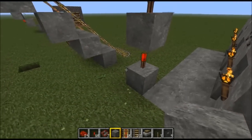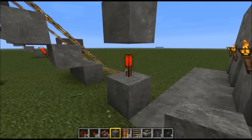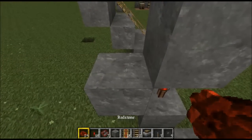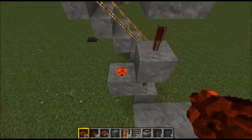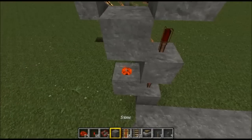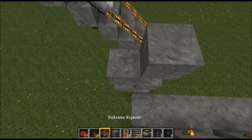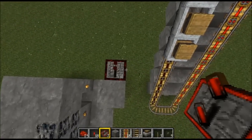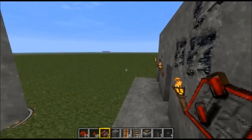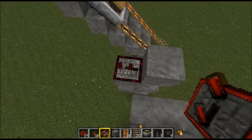Pretty basic. Now we're going to start on the second layer. Behind the on torch we're going to place another block. Then on top of that block we take a piece of redstone and place it on top - it will turn on, no problem, don't panic. Then on top of that redstone we'll place another block. And on top of that block we're placing a redstone repeater, facing the opposite way of your button. Your button's facing that way and your redstone repeater is facing the opposite way. We're going to give it one tick - click it once.